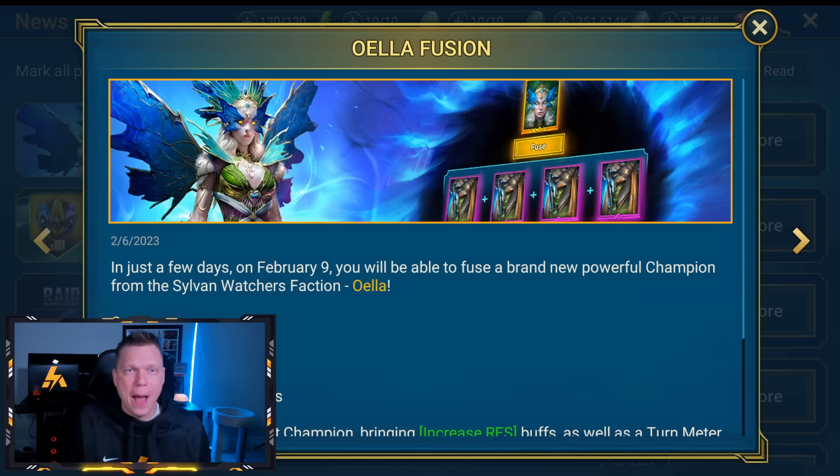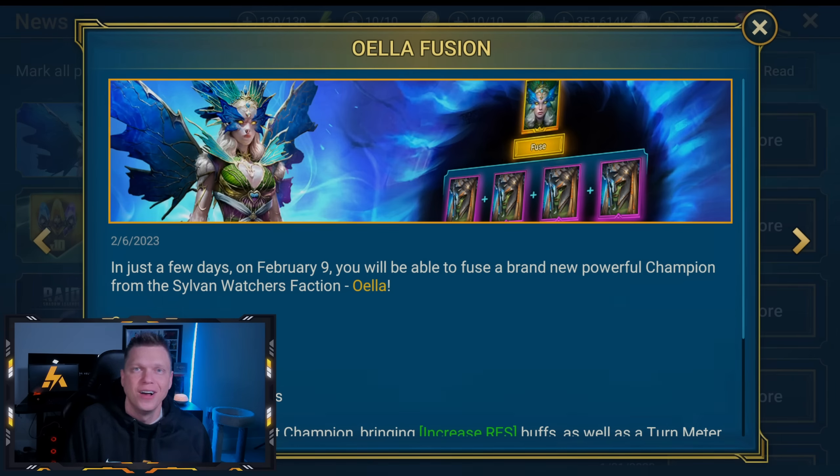Hey, what's up? This is Chosen. Happy Monday to you, and it is time to get our Raid Shadow Legends week kicked off. We have got the Oella Fusion, and we can finally see a screenshot in-game of the epics required for the Fusion on the news post. We're going to get your week kicked off with everything you need to know so you can prepare properly to play efficiently.